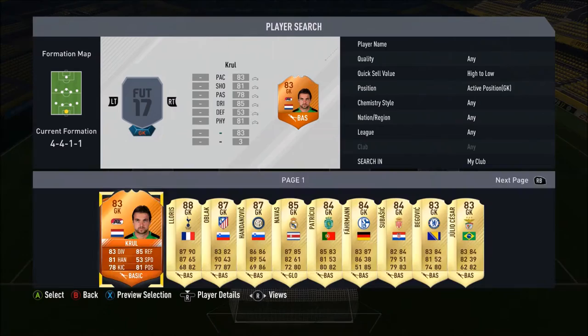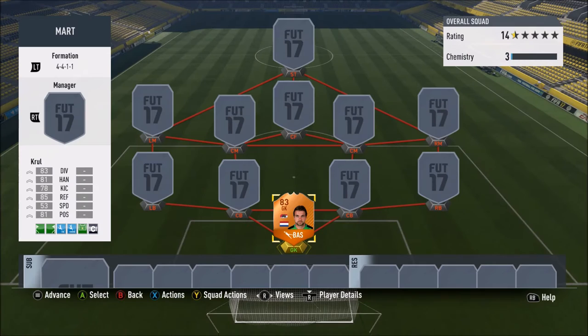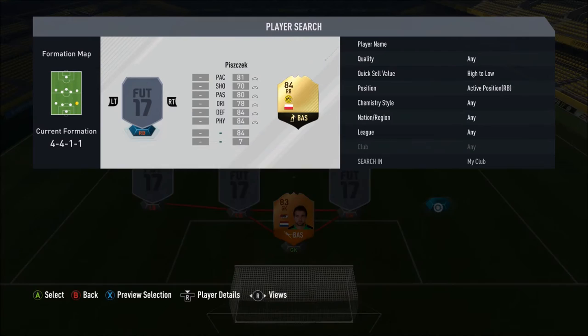The team we're going for is a 4-4-1-1, and in goal we go for the Man of the Match Tim Krul for AZ Alkmaar: 83 diving, 85 reflexes, 81 handling and 81 positioning, 6 foot 4. One game he was making saves after saves, next game he let 6 goals in. He goes for around 20k, so still not crazy expensive for what he is.